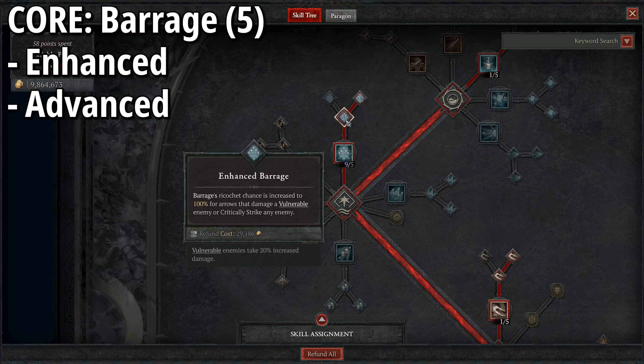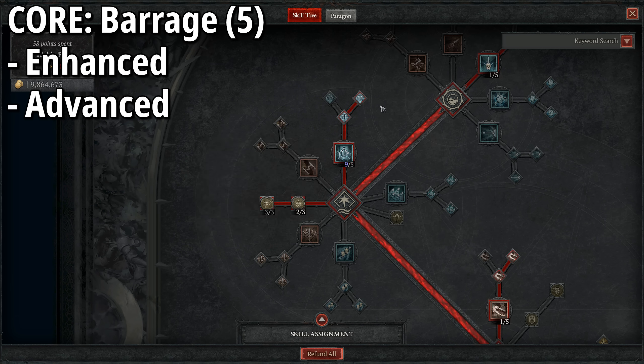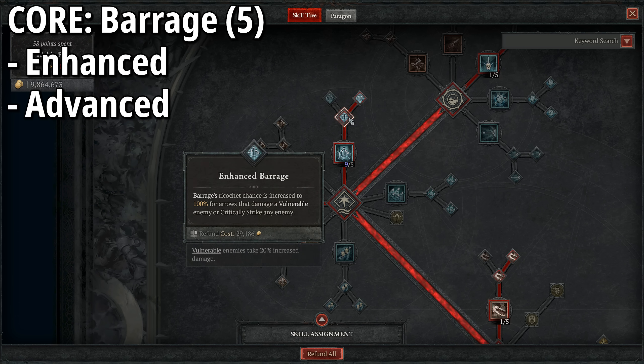With five arrows going out as standard, when we go into Combo Points — which is vitally important for the specialization — it allows us to not only increase our damage but also the amount of arrows we throw out, further increasing the chance of extra ricochets. Ricochets deal 40% of the arrow's base damage, so that's some nice mobbing potential. Each arrow has a 20% base chance to ricochet off an enemy one time.